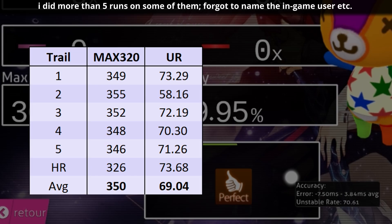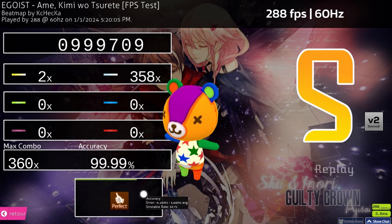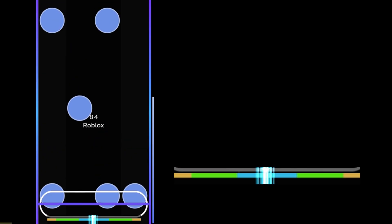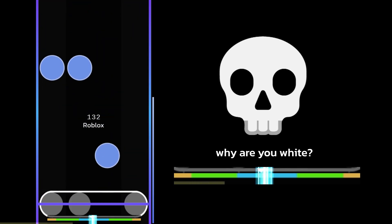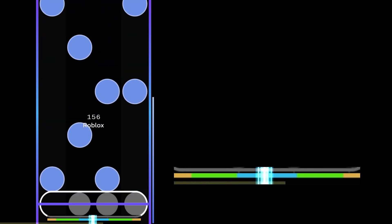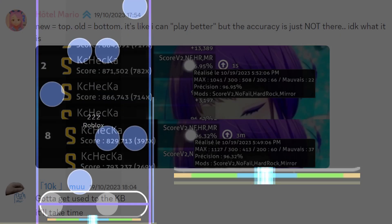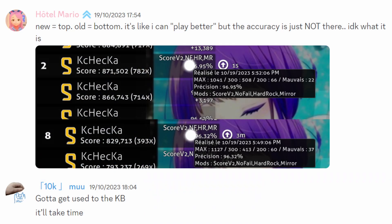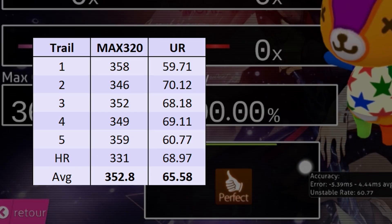For 60Hz at 288 FPS, right off the bat I tied my best score. It's something about the inputs having less variance that really feels more consistent, but it's still my highest max 320 count — a little bit strange. This reminds me of playing on a keyboard with a lower polling rate, but where everything else about the keycaps and switches is so smooth that you're able to get better scores, despite the accuracy or unstable rate being worse. Ended off the set with a 1x miss, but still above 60 unstable rate.